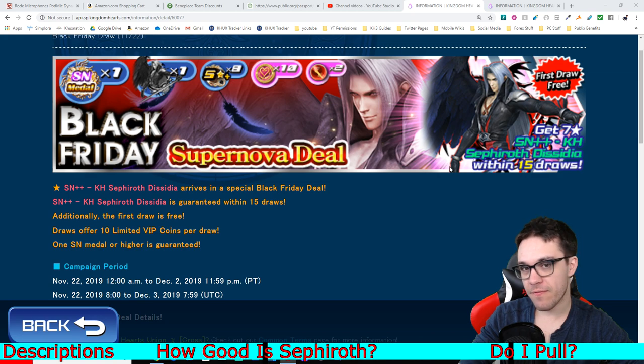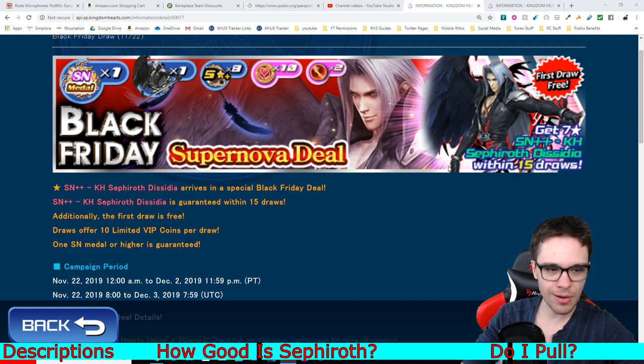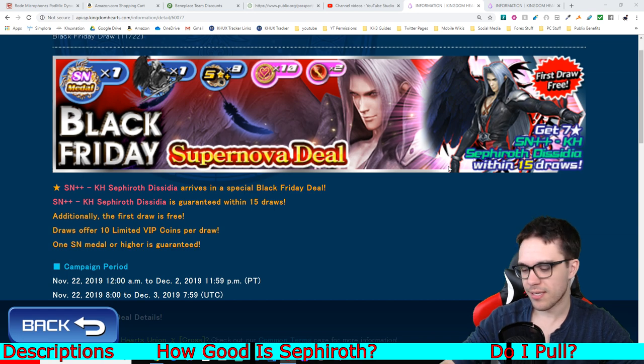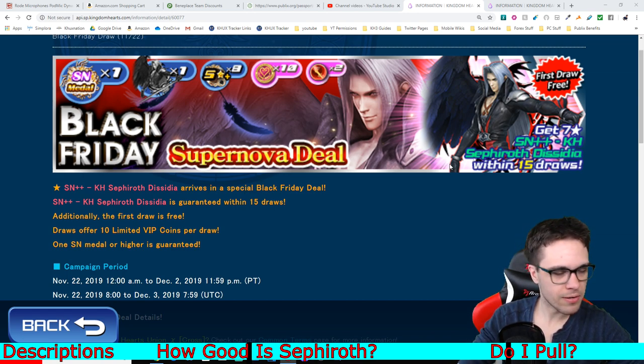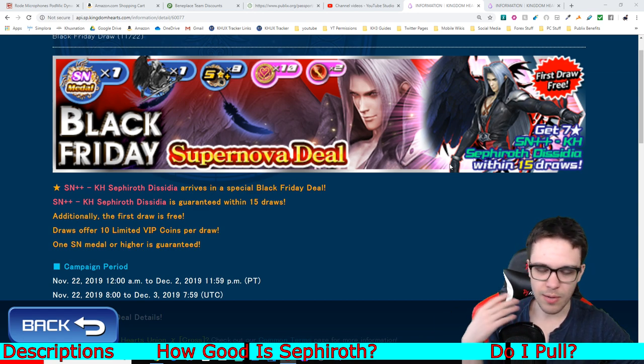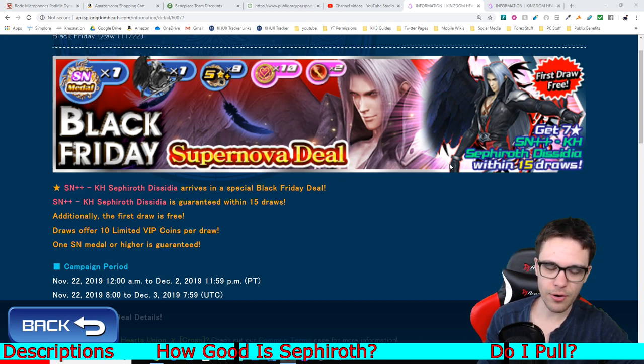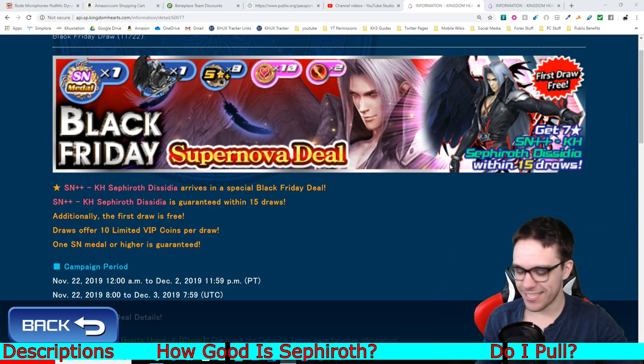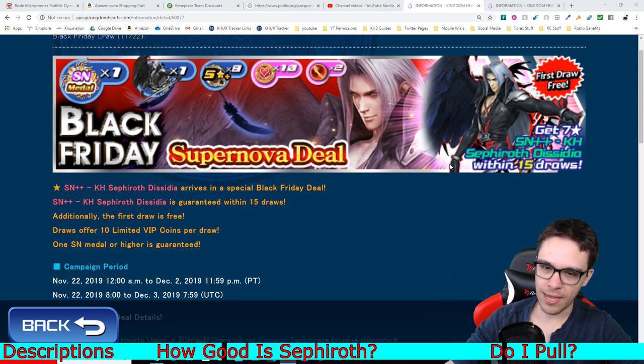This is supposed to be the Black Friday deal banner, and they seem to be doing this almost every year now. They call it a deal, but it's really even more egregious than usual. Banners never go higher than like 10 mercy because 10 mercy is already a lot — that's 30,000 jewels typically. So 15 mercy is 45,000 jewels, but hey, they give you the first draw free. What a steal — you're still spending 42,000 jewels just to mercy this thing. That's ridiculous.